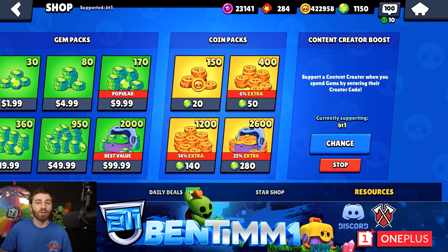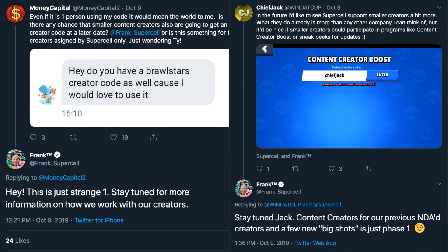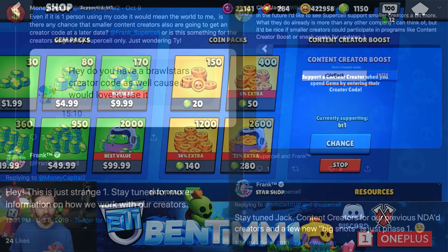For those of you aspiring creators wondering if you can get a code or what the requirements are — it's on a limited basis right now for those who have worked with Supercell for a long time. Frank shed some light on this on Twitter. Someone asked whether smaller content creators are also going to get a creator code at a later date or if it's just for creators already assigned by Supercell. He responded saying this is just stage one — stay tuned for more information on how they will work with creators.